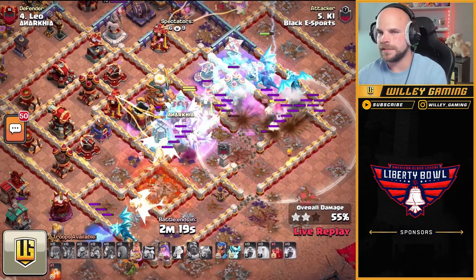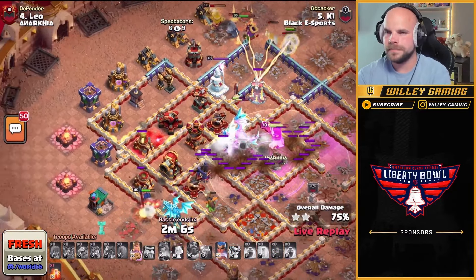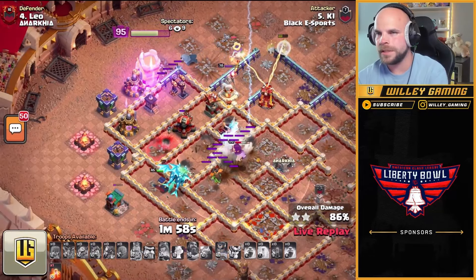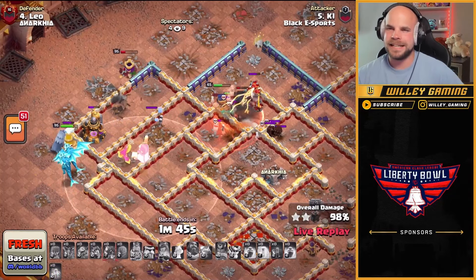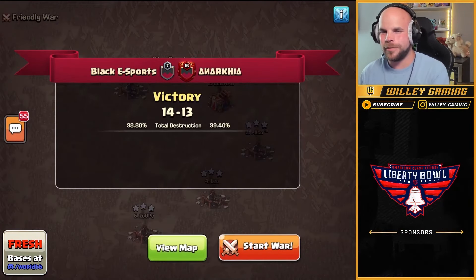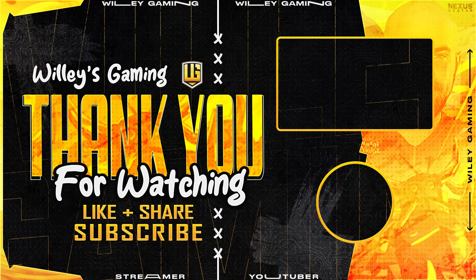The stone slammer's already opened up — defensive rage and a defensive poison going off in the core of the base. E-dragons still pushing through, they get the eagle down — perfect, no more eagle artillery. Looking very good for K1, lots of e-dragons still left. Royal champion's ability still available. The queen's going to go down but it won't matter — hog riders from the royal champion's ability moving through, taking out the scatter shot. Absolutely crushed — beautiful hit from K1 and Black Esports take down Anarchia. 14 to 13, 98.8 to 99.4 — huge defense for Black Esports and they're able to take it and run with it.